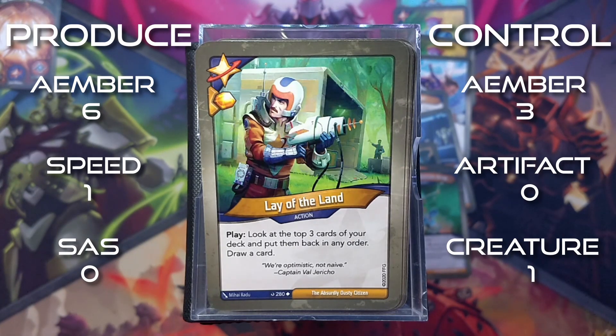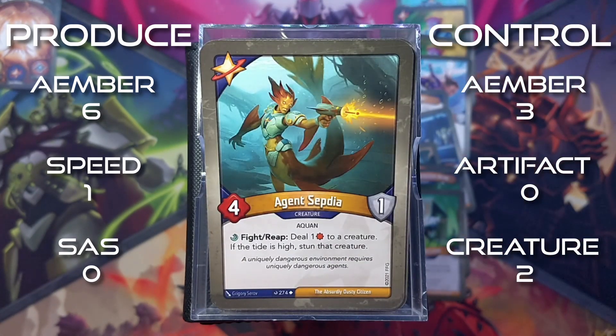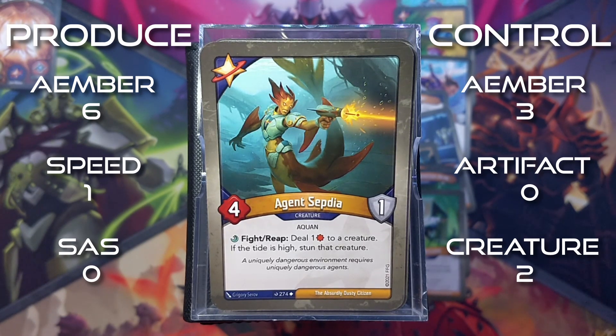Lay of the Land: amber whenever you play it. It's an action - look at the top 3 cards of your deck and put them back in any order, then draw a card. Agent Septia is a 4 power creature with fight and reap: deal 1 damage to a creature. If the tide is high, stun that creature.